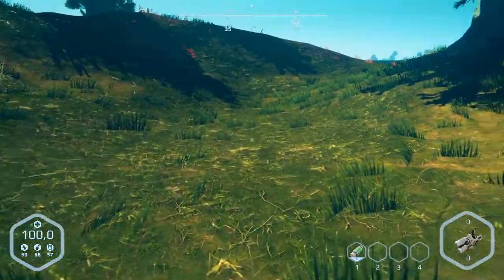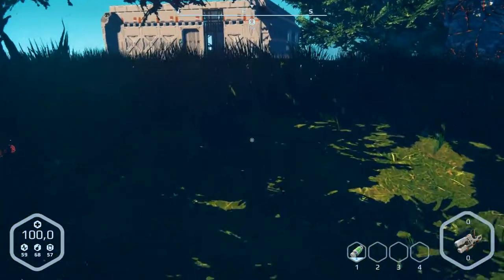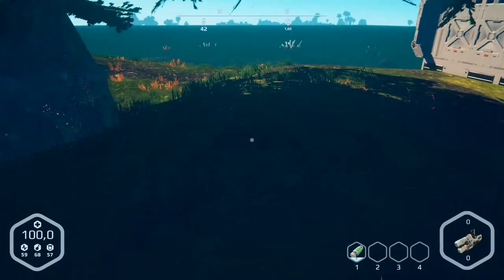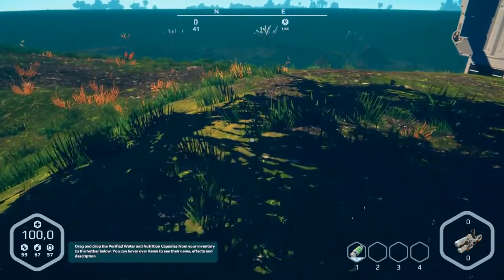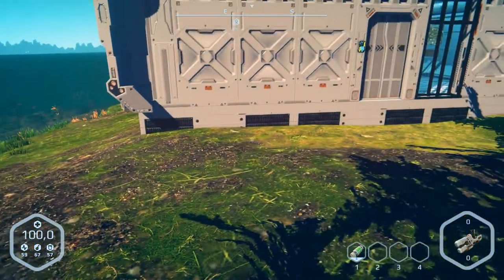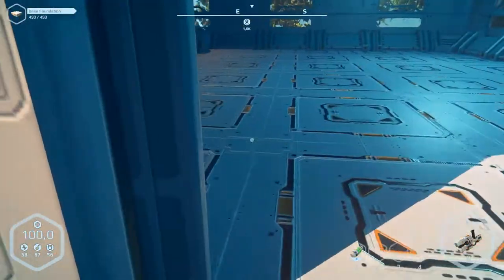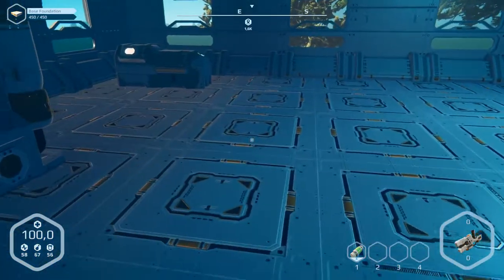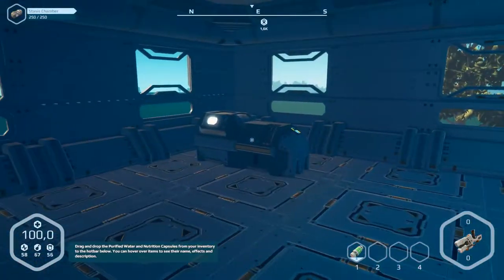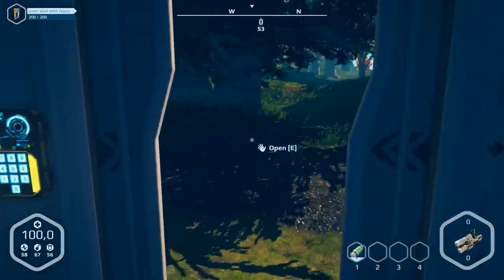There's our rescue capsule. What's the sign on it? One point six — oh yeah, 1,600. There's something there, I don't know what. Let's go out to the 3D printer.